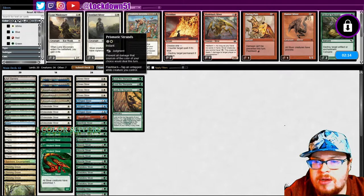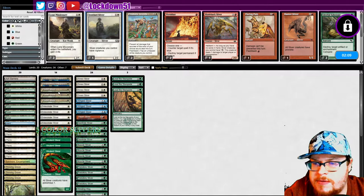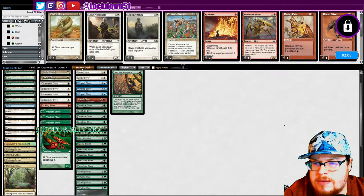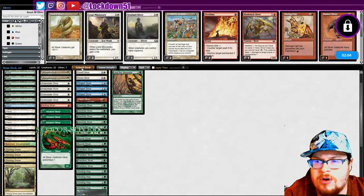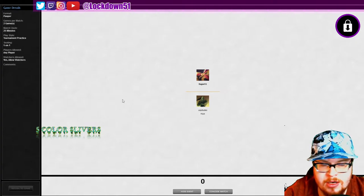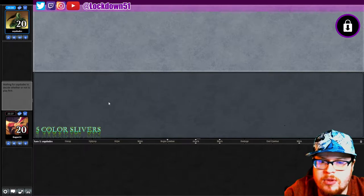Prismatic would be good. I don't think we need Loan for this one. Drop a Plated, run it like that. When you're up against black I don't really want to cut any of the Winding Ways or Lead the Stampedes. Let's see if we can not mulligan three times — that'd be nice.